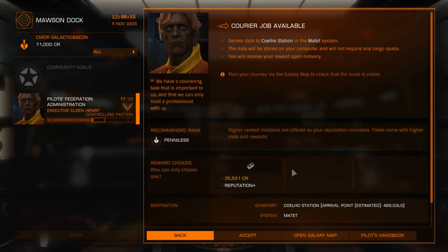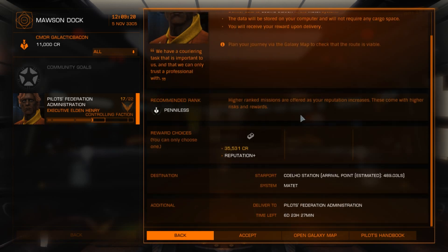Courier missions are excellent for beginners because it just involves delivering data. Especially with a small ship, you don't need a big cargo bay in order to do this. It says the data will be stored in your computer and will not require any cargo space — you will receive your reward upon delivery. This is a one-journey mission, so it's certainly a good type of mission for beginners.